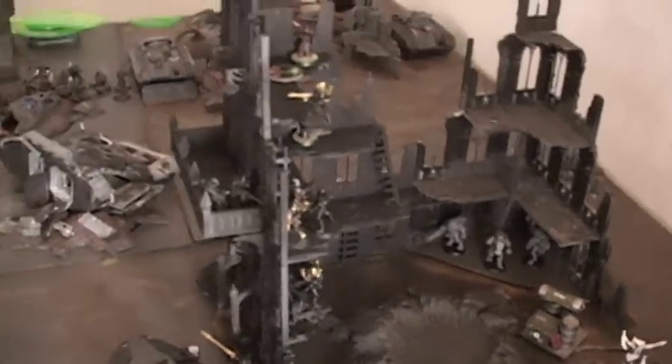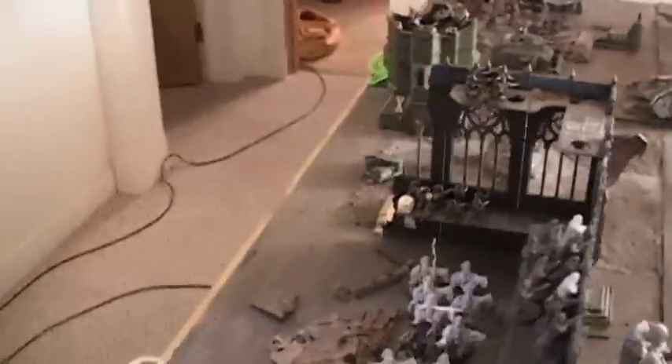I infiltrated some Pathfinders into the structure to hold that point, and infiltrated some Stealth Suits down in the corner of the building. Over on my side of the board, I am implementing the Worst of IG list, using units that just never see play - and kind of for good reason. They're pretty bad, but we'll see what we can make them do.